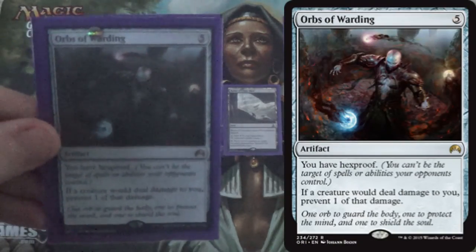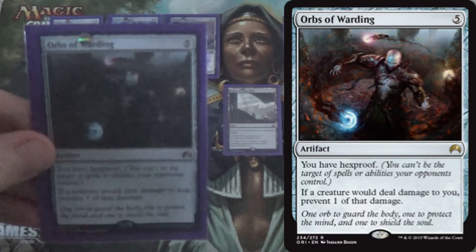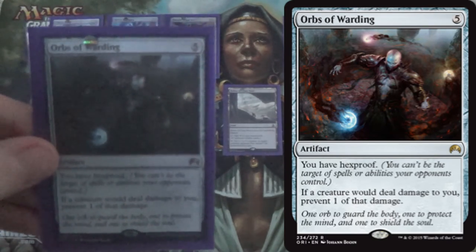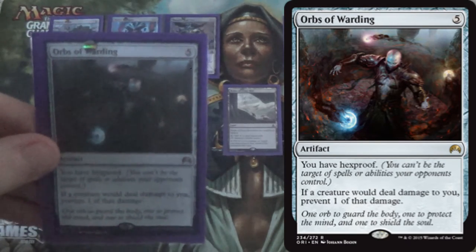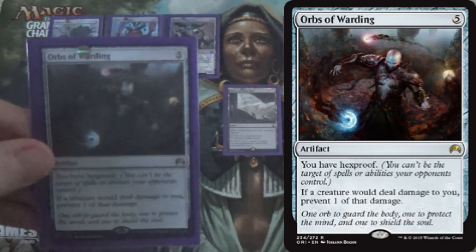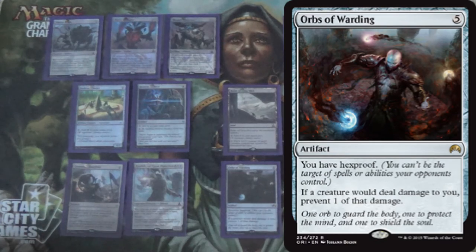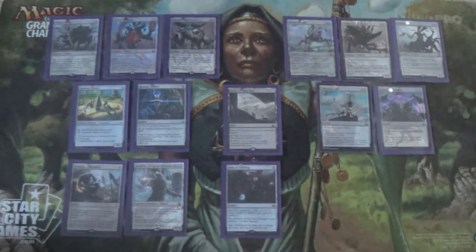We run four Orbs of Warding — this is our one non-block card in the deck, and what we use against aggro decks. It stops burn entirely since we have Hexproof. Against tokens, burn decks, white weenie humans decks, and allies — being able to prevent 1 damage from each creature that would deal damage to you can just be huge. It only works on you, not your creatures. But it negates Always Watching and just gives you a pillow — a bit of cushion. If they don't have anything making their creatures bigger, congrats, you're not taking any damage.